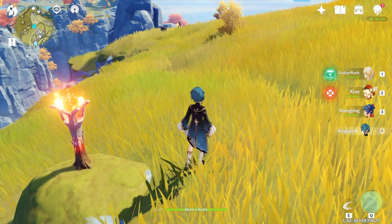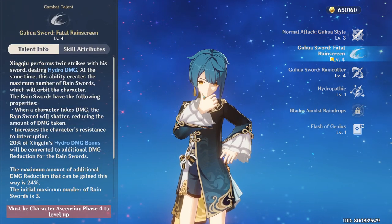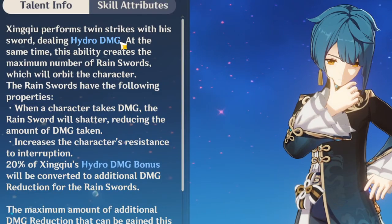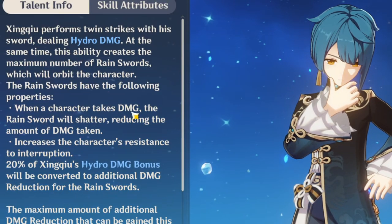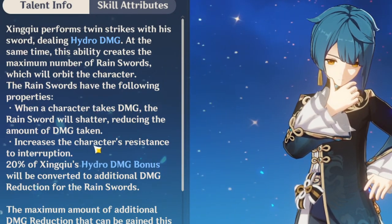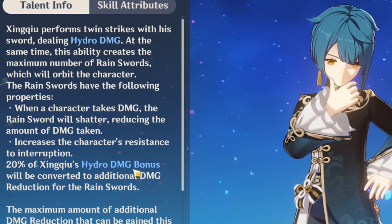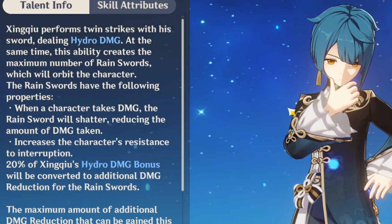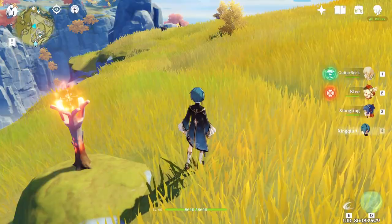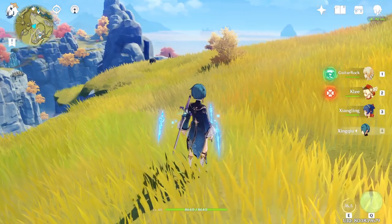Let's go through his skills first, because I think that's where a lot of players struggle to understand what it does. If you look at his elemental skill — the E — he performs Hydro damage. It will surround your character and do a couple of things: it helps reduce the amount of damage taken, increases your resistance to interruption, and it scales based on Xingqiu's Hydro damage bonus. That Hydro damage bonus is converted to additional damage reduction for the rain swords. So you can see I have these three swords surrounding me — pretty cool.